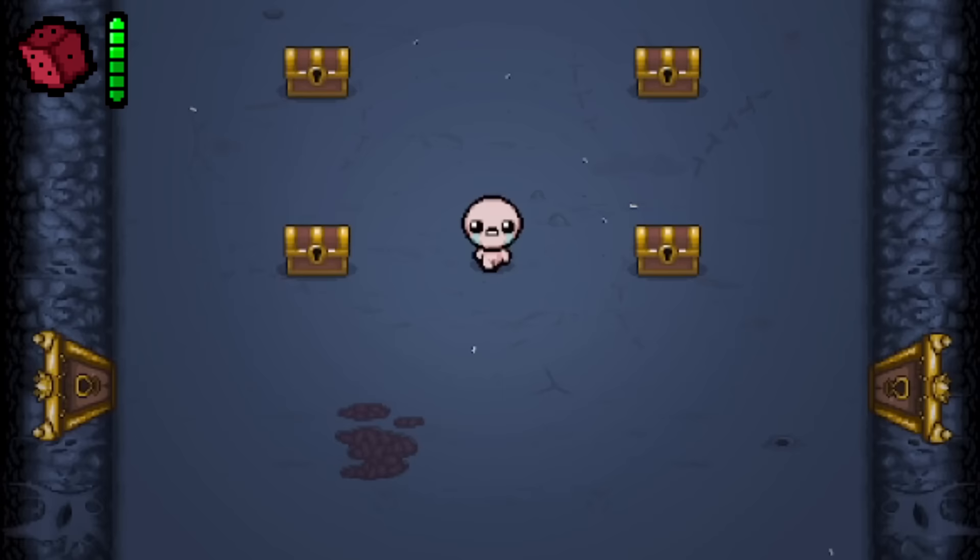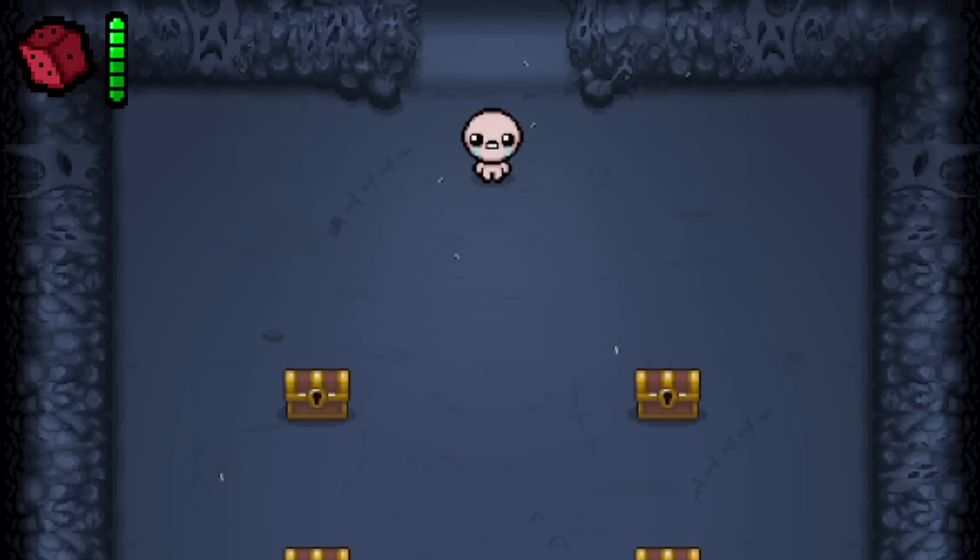The Blue Womb floor is just the floor where you fight Hush, also referred to as the Dead Womb Floor. It's unlocked by beating Mom's Heart 10 times, and you can access it by defeating Mom's Heart or It Lives in 30 minutes or less.